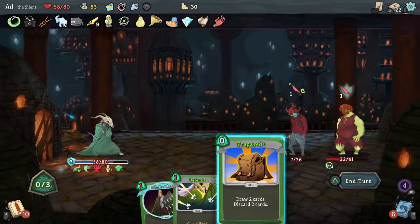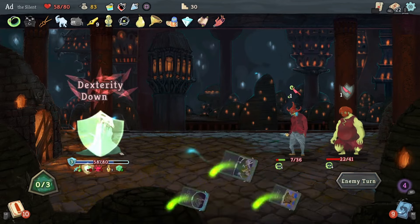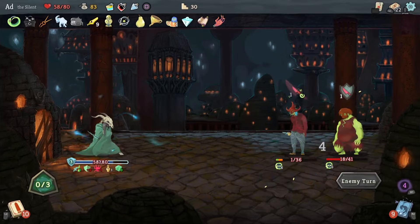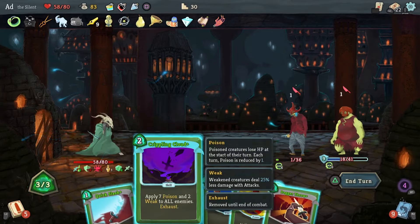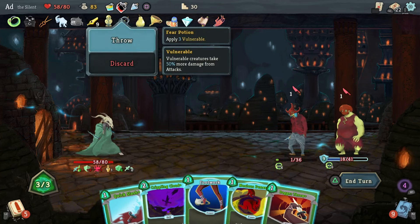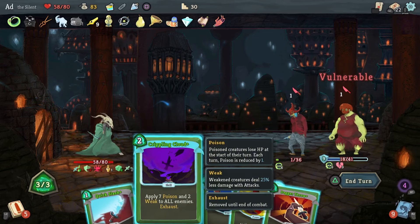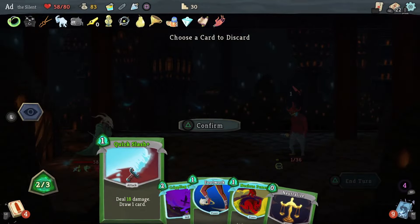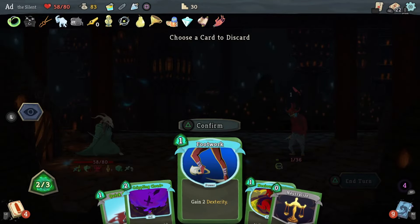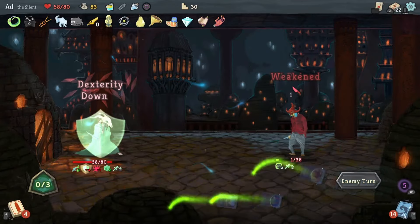There's nothing that costs zero so I'm not going to use Prepared. I'm at a point where I can't block so I need to kill the bear pretty much immediately. Let's play the Fear Potion on him, then Dagger Throw and he's dead. Fabulous — we'll just discard that and we've done it. Now we get the Red Mask: at the start of each combat, apply one Weak to all enemies.